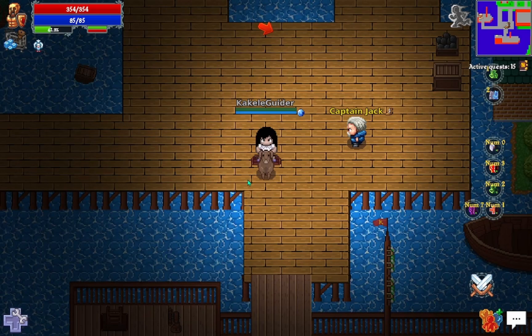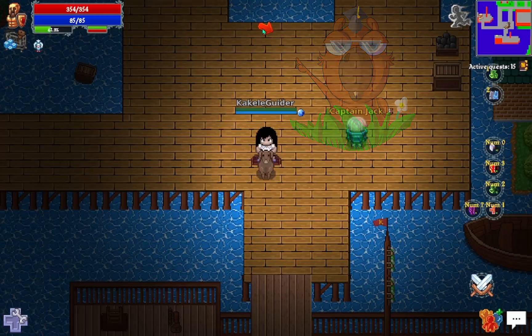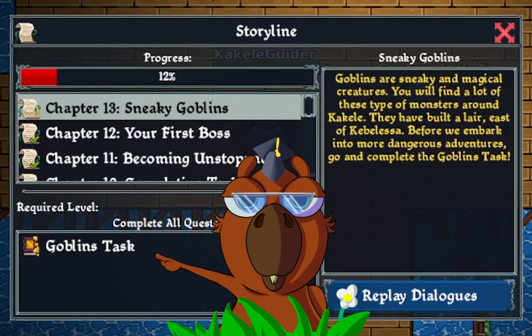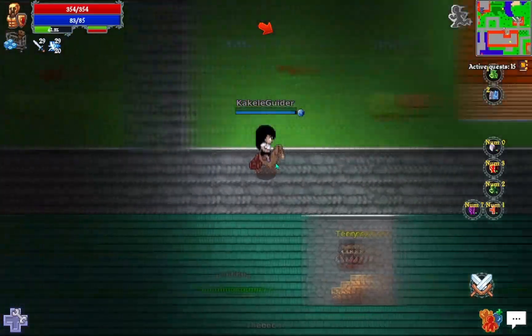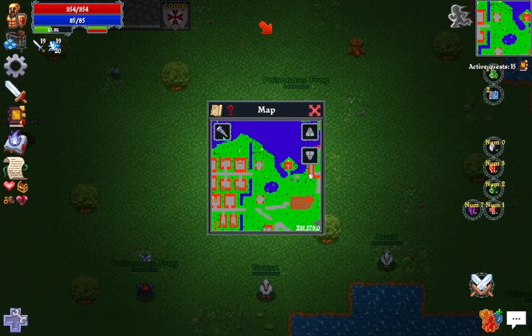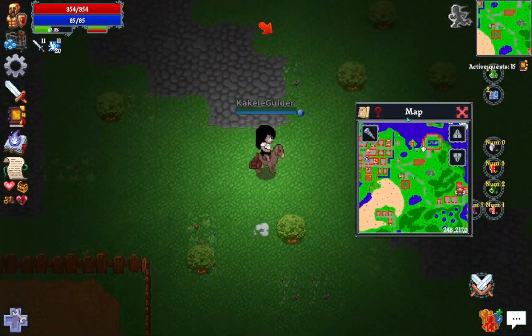Our first mission today will be the task of the goblins. Let's click on our guide arrow to see more details about it, or follow it to get to the goblins. These goblins are southeast of Cabalessa. I heard that alone they don't offer much danger, but in groups they can be risky.